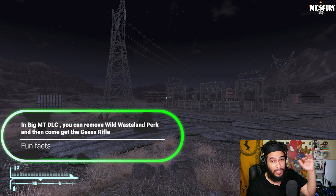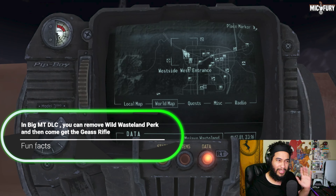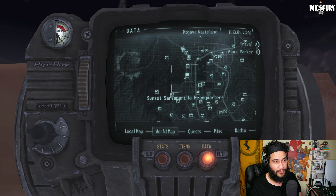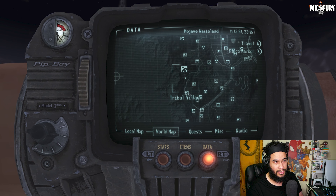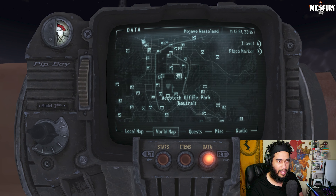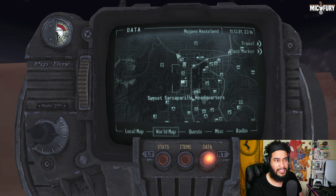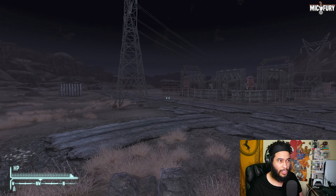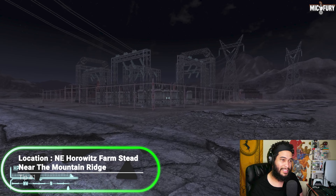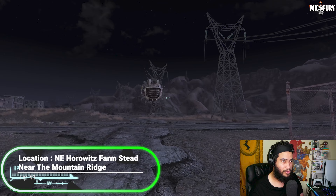It's pretty strong for a one-handed weapon even with low energy weapon skill. As long as you have the Wild Wasteland perk, you're going to want to head to this ridge right here, north of the map. You start in Goodsprings right over here — if you head north you'll eventually hit Camp McCarran, the Crimson Caravan, New Vegas, and Vault 22. You want to head to the crossroads, and Jacobstown is all the way up in the mountains while Vault 22 is right over there.